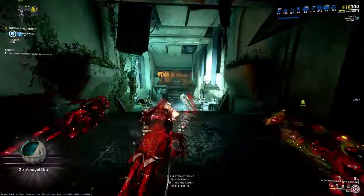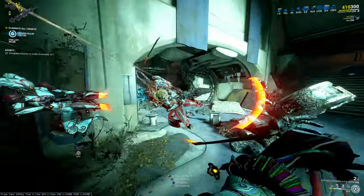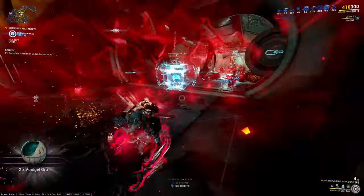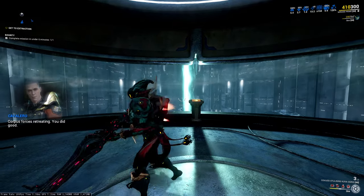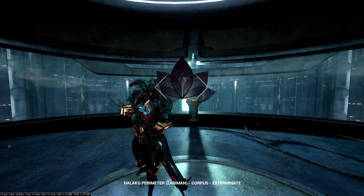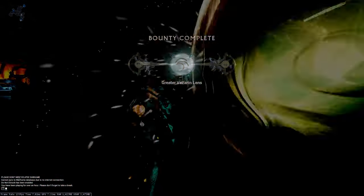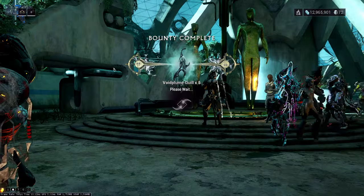We're at the end of the mission. The enemies I skipped I still need to actually kill. It took 1 minute 39 seconds but I had pretty bad pathfinding, so I'm gonna do it one more time — but this time I'm also gonna use my own Riven mod. Hopefully a better tileset and a good Riven mod will allow us to do this within a minute.